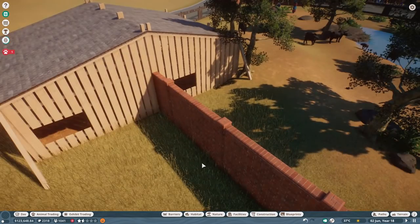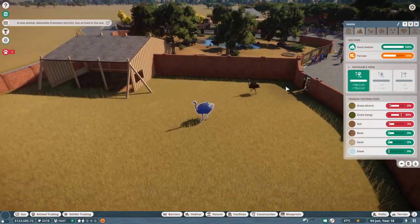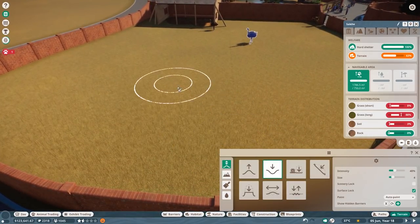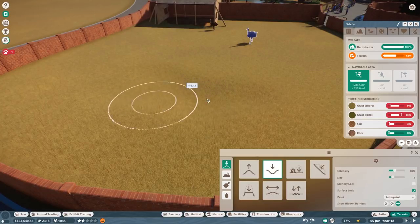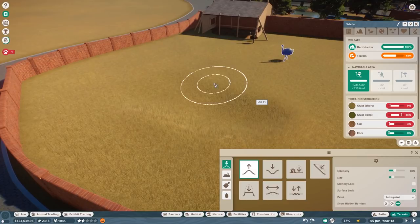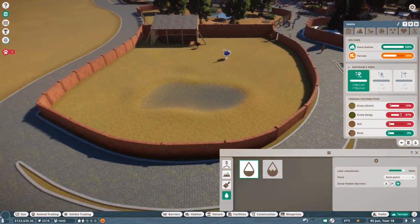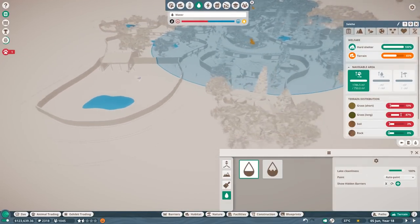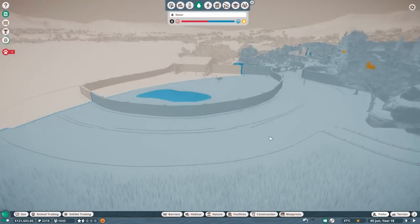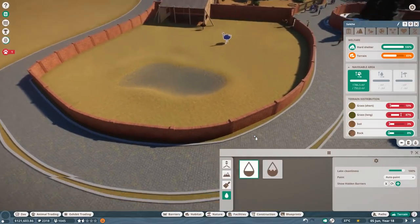Did anyone get stuck in a box? No, okay all good. Do they need any water? Zebras like a short swim - they do swim. I don't see ostriches swimming but they probably like some drinks, so why not add a little bit of water just for them to cool down. Just a little bit of water and nothing special. Do we have a water connection here? It will cover their water area - and it's connected. It's definitely big enough. The ostrich likes more short grass.